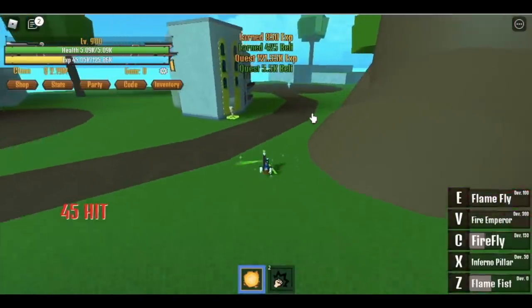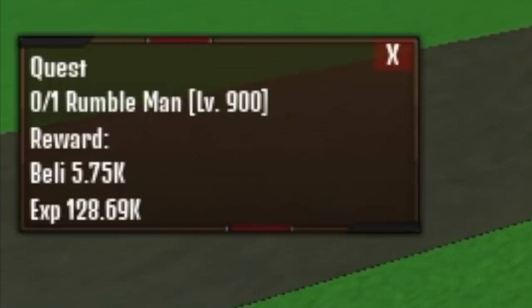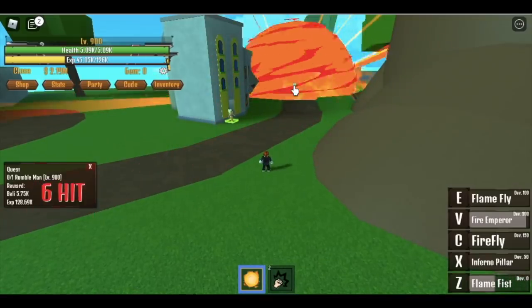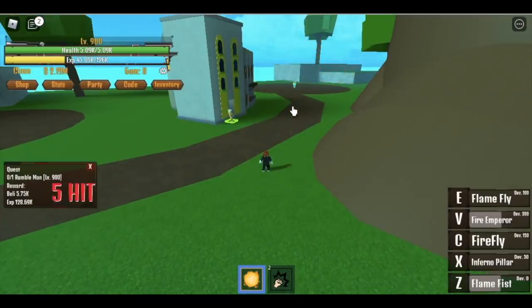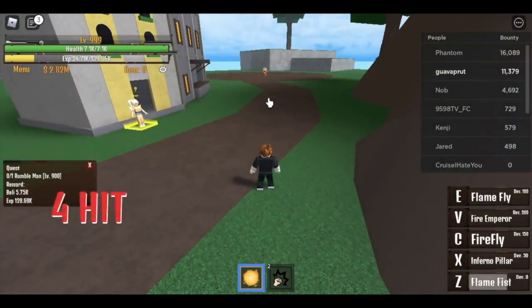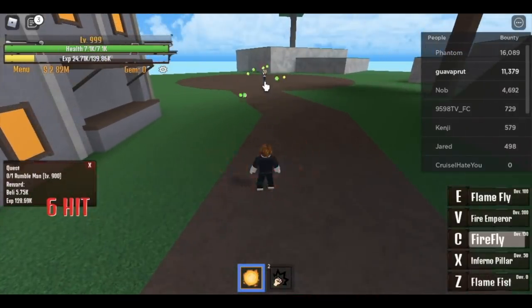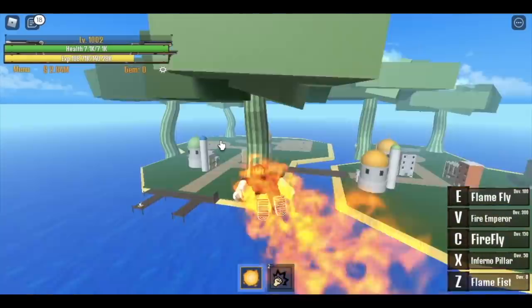If you're wondering where is the Gumfruit user, he already reached 1000 and tried to unlock his Gear Fourth — congrats to him. You cannot hit this Rumble Man with your Fire Emperor, so use first skill to defeat him or go near, but make sure it ticks six times first. Because when you move within its range while the fire is ticking, it will hit you.